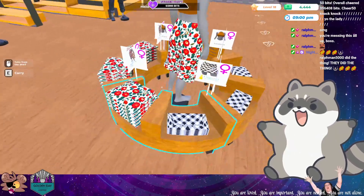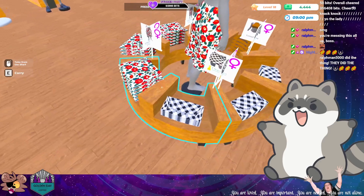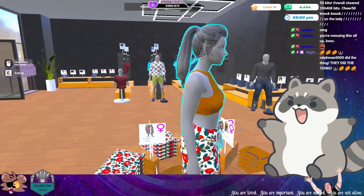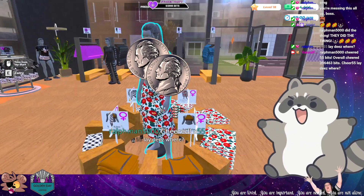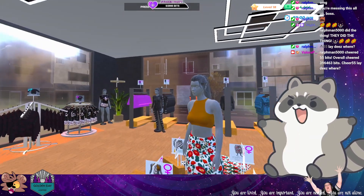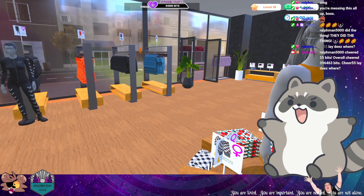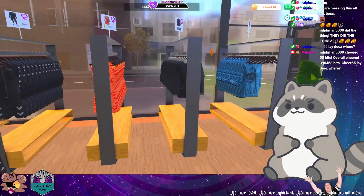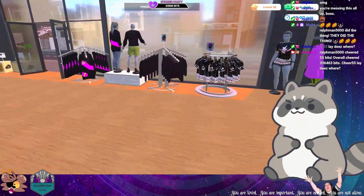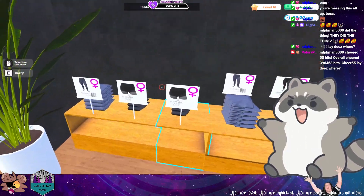Maybe do another circular display right there. It'd be nice if we could get just the tops on two of these and just the bottoms on the other two. If we can get another decent outfit that has two pieces we actually like together — yeah, right there. Thanks for the bits!